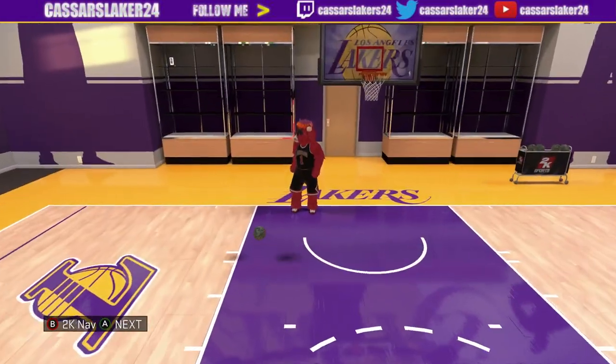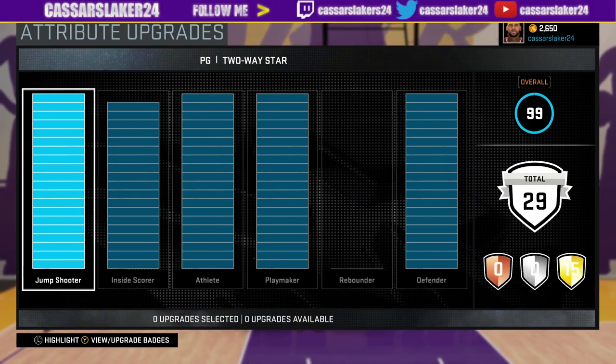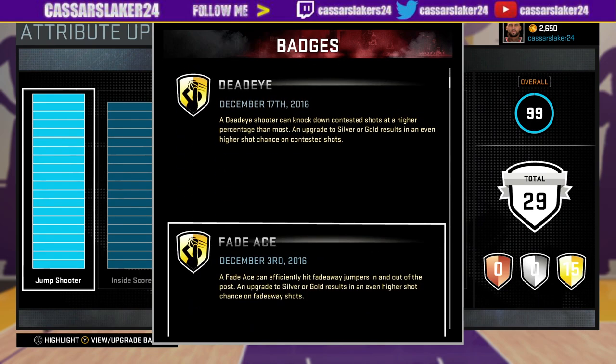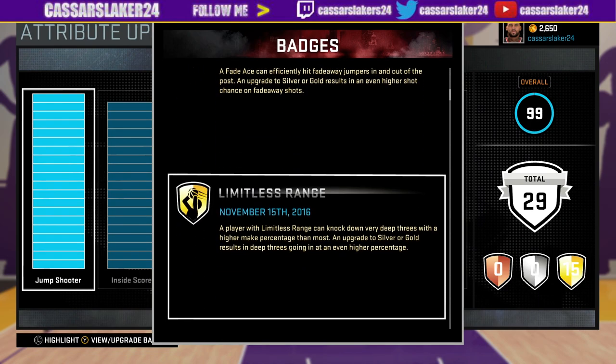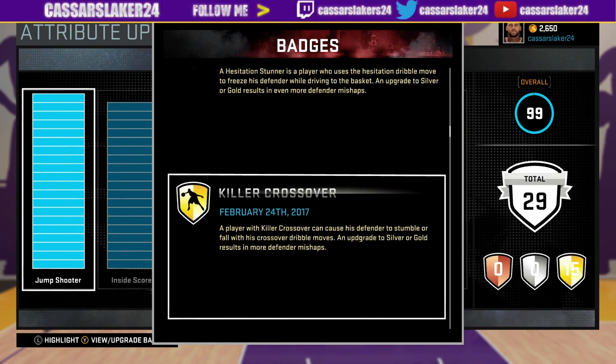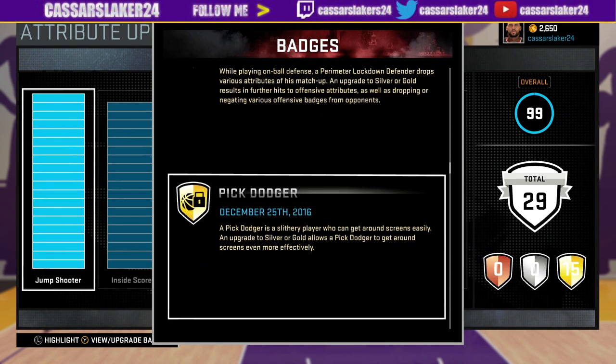2270 W to get to legend 3. These are the attributes, signature styles, and badges that you guys will need to be at legend 3 at the top of my park. The best my player in park by far. I want to show you guys how to make this my player and be just like me.